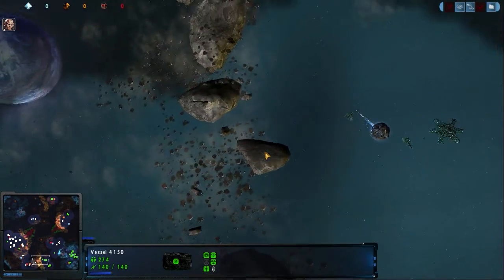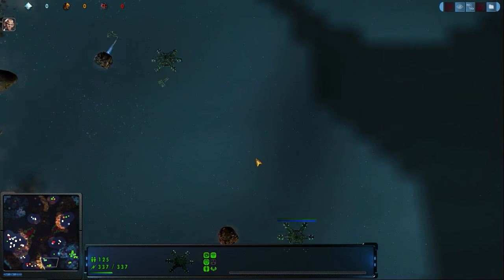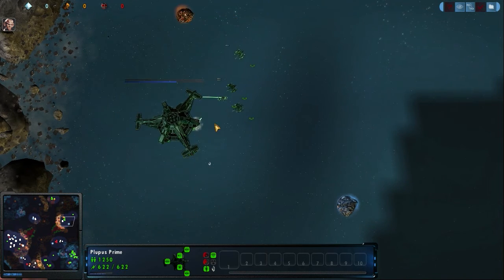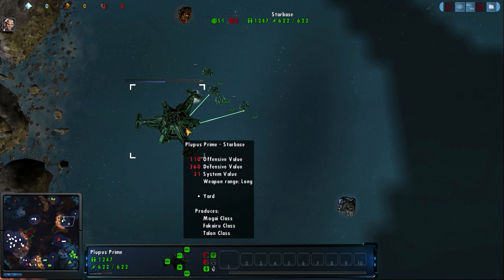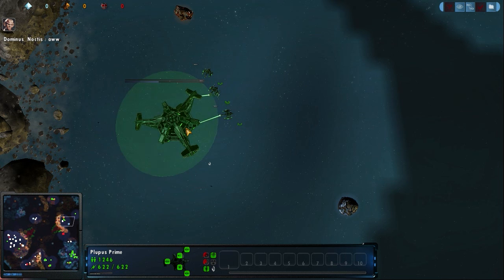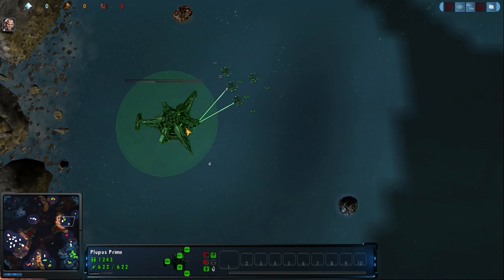Looking to move across the board here, taking out some of these lightly defended mining operations. Here we have the Raimunds wanting at least to tag out this base, giving them at least the trophy of a star base. But you can see that this thing is just hanging in there quite long, tying up these ships for a long, long time, sapping their energy.